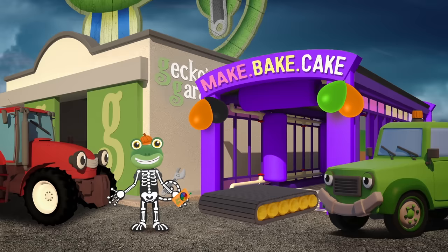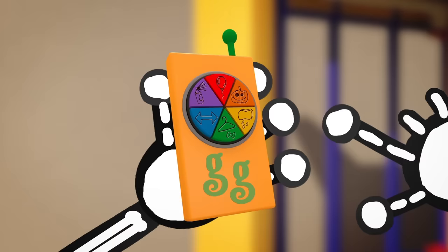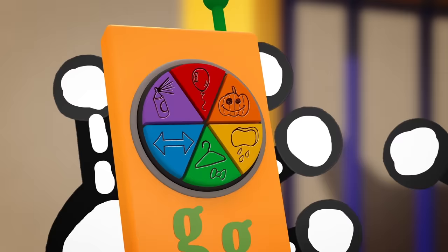Now it's time to get my truck friends into their spooky costumes for the party! Let's put the truck wash into Halloween mode! Can you remember which button is the Halloween button? That's right! It's the orange pumpkin!